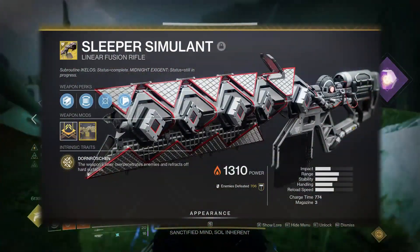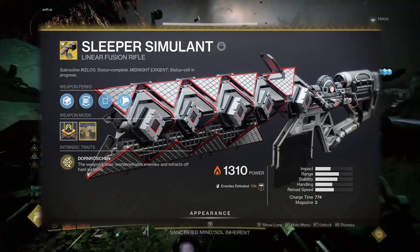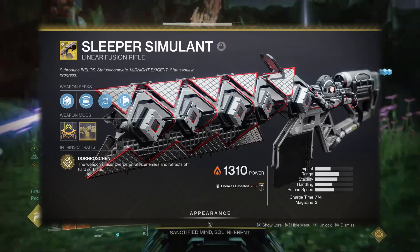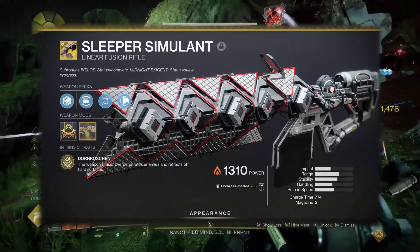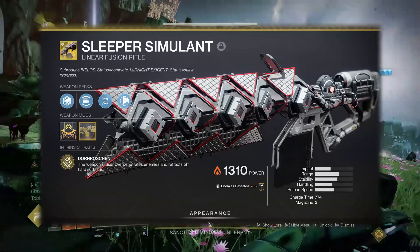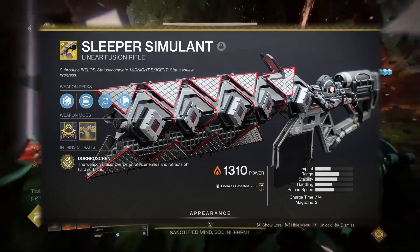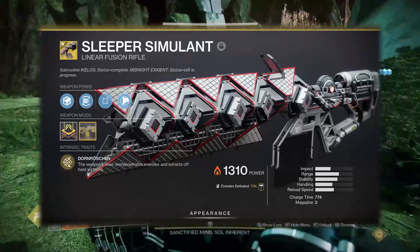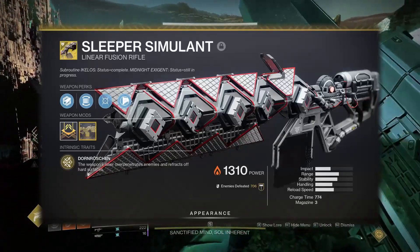Finally, the one you've been waiting for — the big daddy linear fusion rifle: Sleeper Simulant. No swapping is needed for this DPS, which is a good thing. I would consider this to be the safest and most reliable in terms of skill set, because it doesn't require any special movement or hot-swapping. All you have to do is shoot a crit, and if there's a Divinity involved, just shoot the bubble.